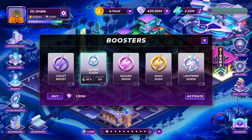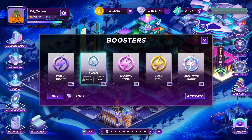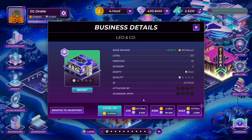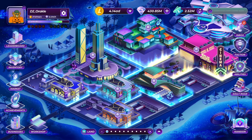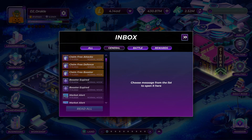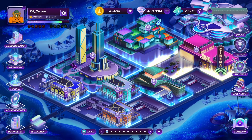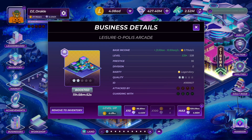Things just keep getting better and better — a lot of what we were asking for has definitely been implemented. In summary, go to the competition modes so you can get those vouchers. You can also earn those NFTs — a lot of people got NFTs worth a hundred dollars, some people got two of them, so that's worth $200 right there.